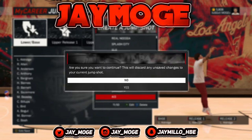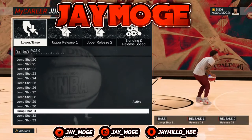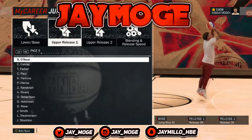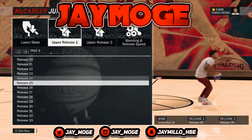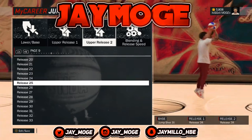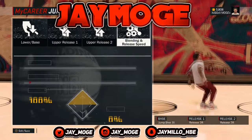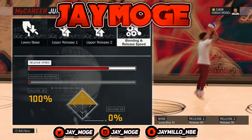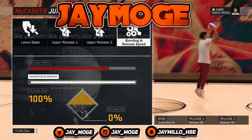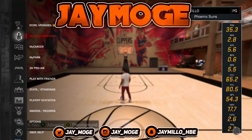It's actually pretty simple — it's a base and two releases. The base is Jump Shot 31, which gets him jumping high because he was a short dude so he had to jump high every time he shot. Release one is number 128 and release two is 28 as well. For blending and speed, set the release speed to second-to-fastest — you don't want it at the fastest because it'll mess it up. You go 100 over zero because it's really the same jump.